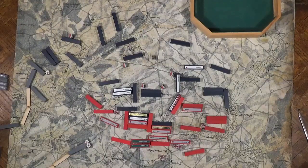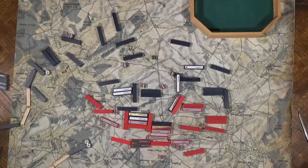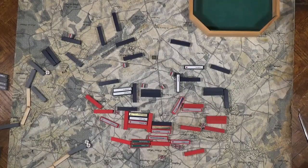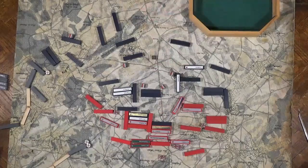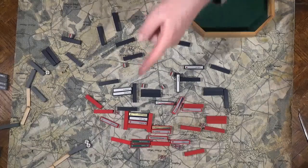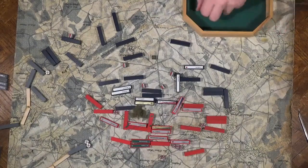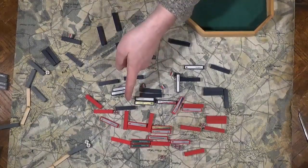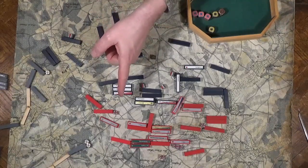Late afternoon combat: Uxbridge's hussars drive into the rear of the French cuirasseurs — the cuirasseurs are eliminated. Now the British heavy cavalry launches a flank attack on the other French 3rd Corps cuirasseurs — they fall back and run off. In the center the French find themselves outflanked and the artillery fires first; the French fall back. Then the French dragoons engage the Dutch dragoons, and the French dragoons make quick work of the Dutch dragoons and ride off.